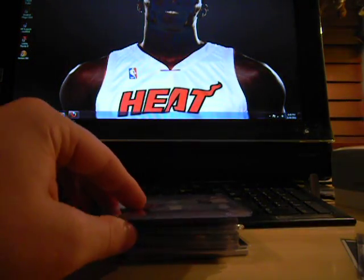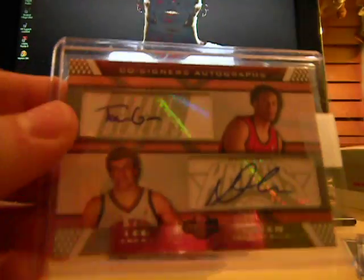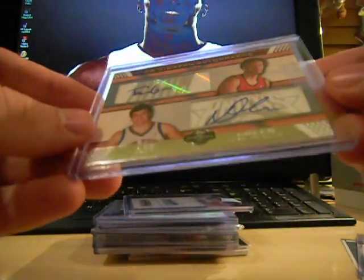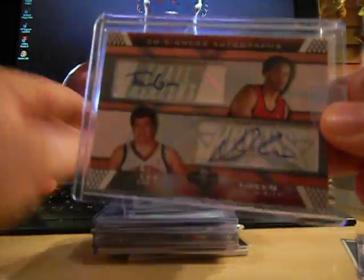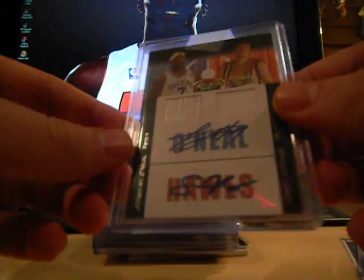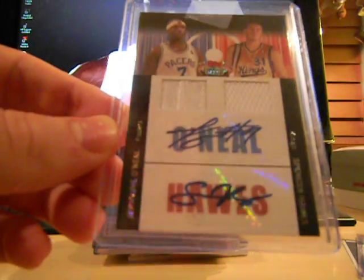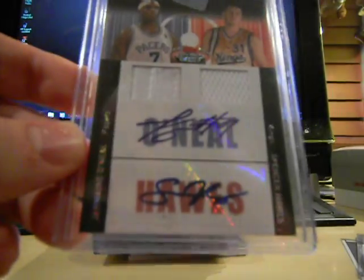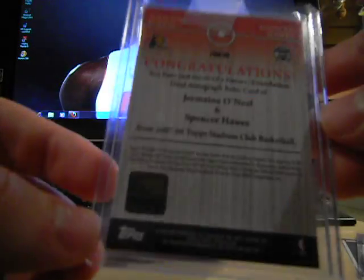Aldridge is absolutely tearing it up this year. Another one for the big man PC: David Lee and Taren Green co-signers dual rookie auto — not numbered, but a very nice looking card. Also got this Jermaine O'Neal and Spencer Haas dual jersey — it looks like a patch on the O'Neal — and a jersey for the Haas, dual rookie auto, dual patch. A very nice card from Stadium Club.